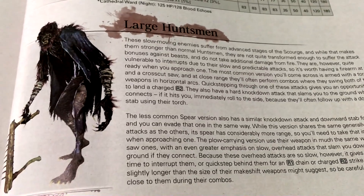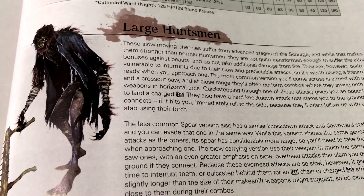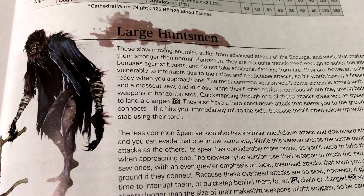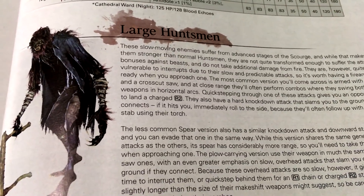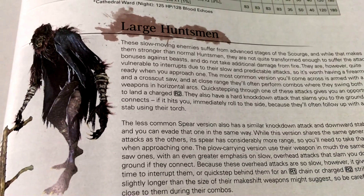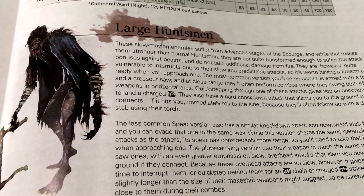The Large Huntsman. These slow-moving enemies suffer from advanced stages of the Scourge. While that makes them stronger than normal Huntsmen, they are not quite transformed enough to suffer the attack bonuses against beasts and do not take additional damage from fire. They are, however, quite vulnerable to interrupts due to their slow and predictable attacks, so it's worth having a firearm at the ready when you approach one. The most common version is armed with a torch and a crosscut saw, and at close range they'll often perform combos where they swing both weapons in horizontal arcs. Quick-stepping through one of these attacks gives you an opportunity to land a charged R2. They also have a hard knockdown attack that slams you to the ground when it connects.